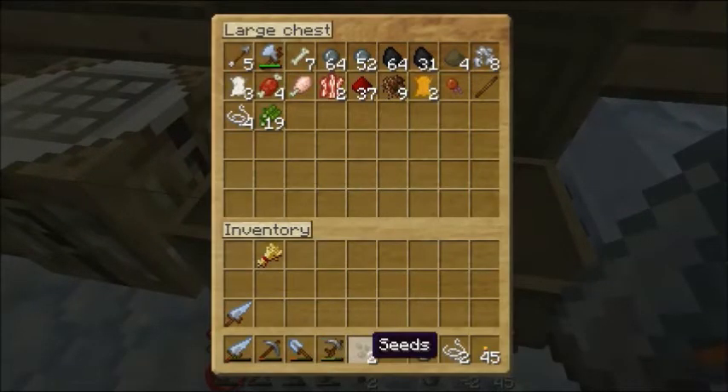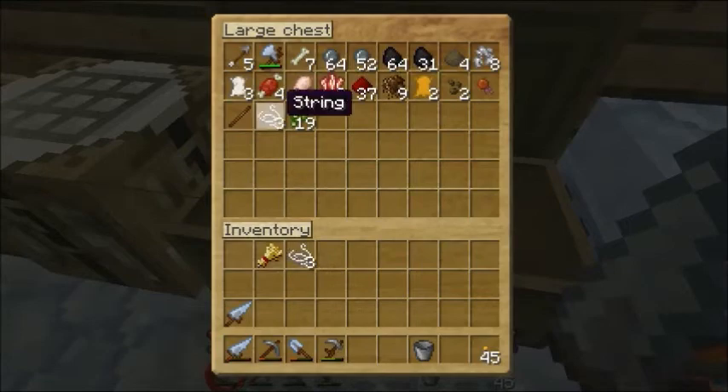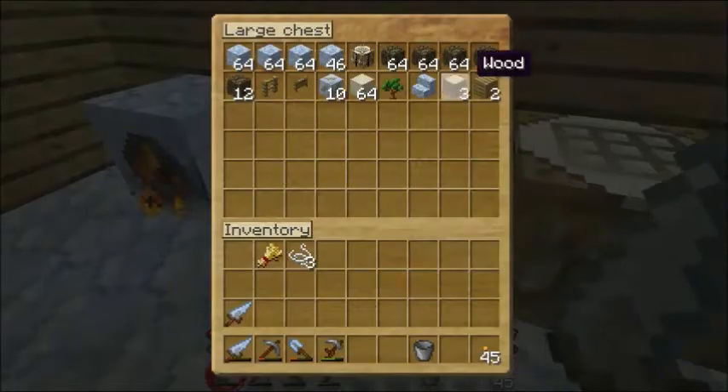We actually have extra seeds, so we'll have to start thinking about expanding our farm, which shan't be hard. Let's go ahead and make ourselves a bow, because we desperately need one.